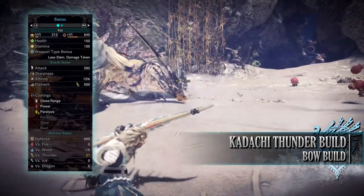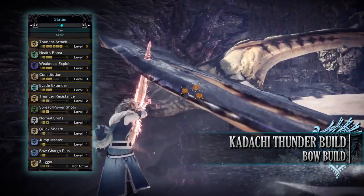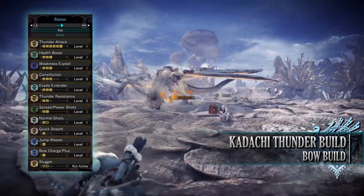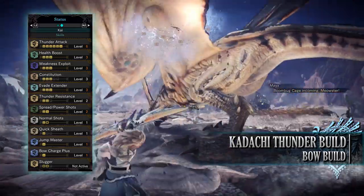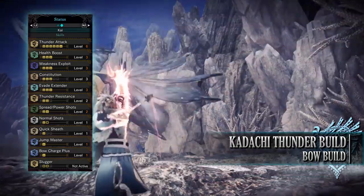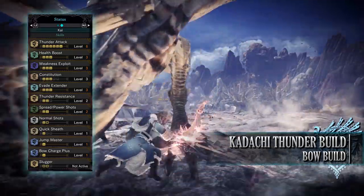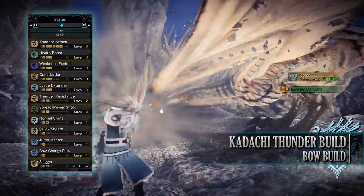As for the skills: Thunder Attack level 6 increases the Thunder Rating. Health Boost level 3, Weakness Exploit level 3, Constitution level 3, and Evade Extender level 3 — a combination of gear and jewel byproducts — increases the distance of dodge moves. Thunder Resistance level 2 is a gear byproduct useful for defense. Power Shots level 2, Normal Shots level 1 — it would have been nice to get this to level 2, but I've put the additional Force Shot Jewel in the mantles so we at least get level 2 when wearing mantles. Quick Sheathe level 1 allows us to sheathe the bow quickly. Jump Master level 1 is a gear byproduct that enables no knockback when performing jumping attacks. And you'll have Bow Charge Plus level 1.